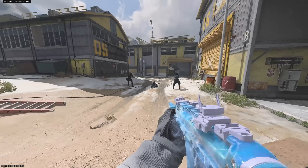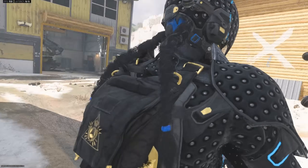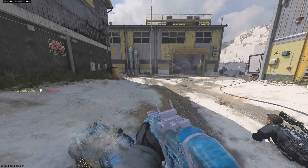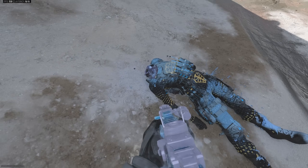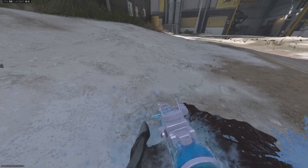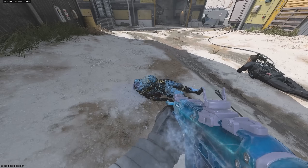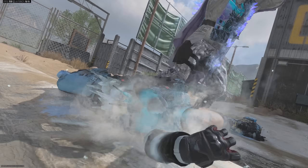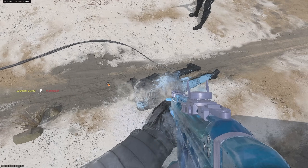Now for the Frostbite finisher that comes in this bundle — first the standing version. Yeah, that was frostbite. The head's gone, but the little orbs that float around this operator's head are still there. That was the standing version. Then we've got the prone.